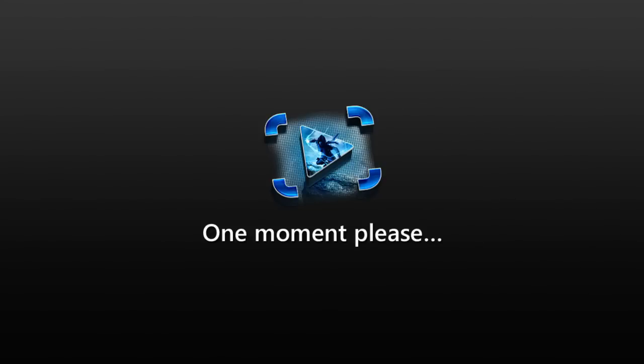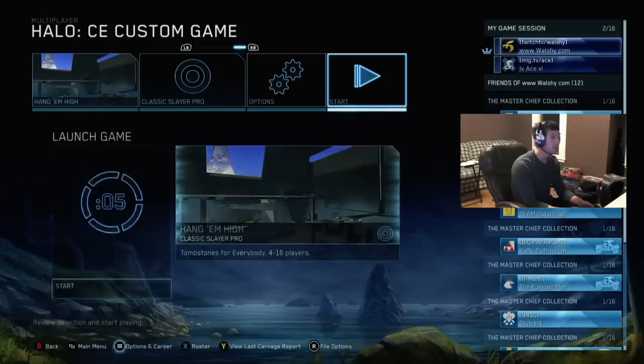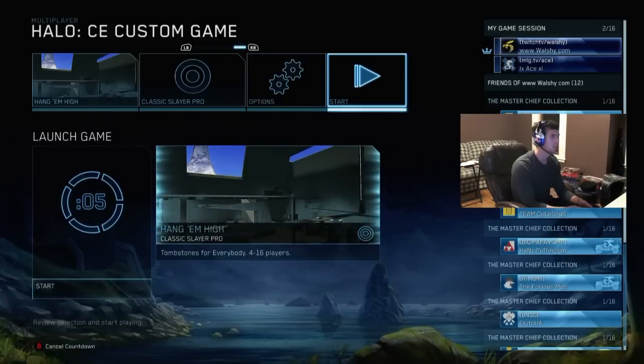What's up everyone? Walshy here, and this is the first episode of Halo Essentials. I'm going to be showing you the Halo CE spawn system with a little help from Ace from Optic Gaming. I'm going to go right into the gameplay, and the example today is going to be from Halo CE's Hang 'Em High. I'll show you a couple examples of exactly how the Halo 1 spawn system works, because it's quite different from every other Halo out there.